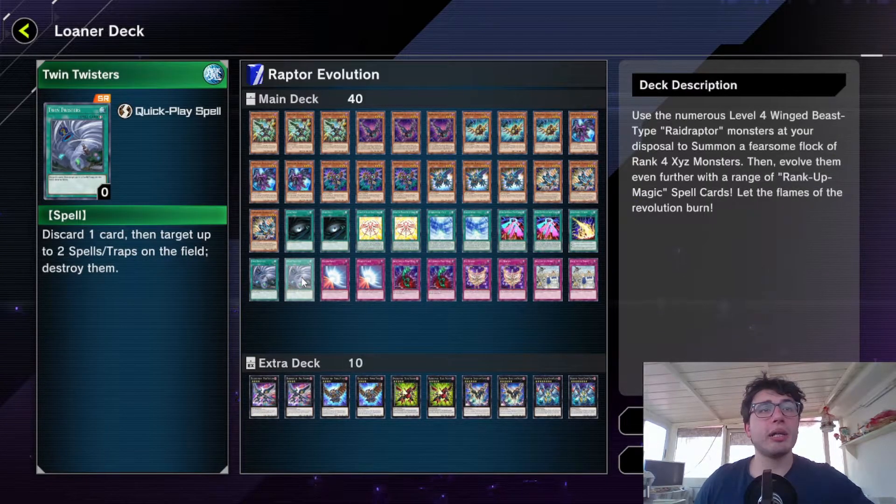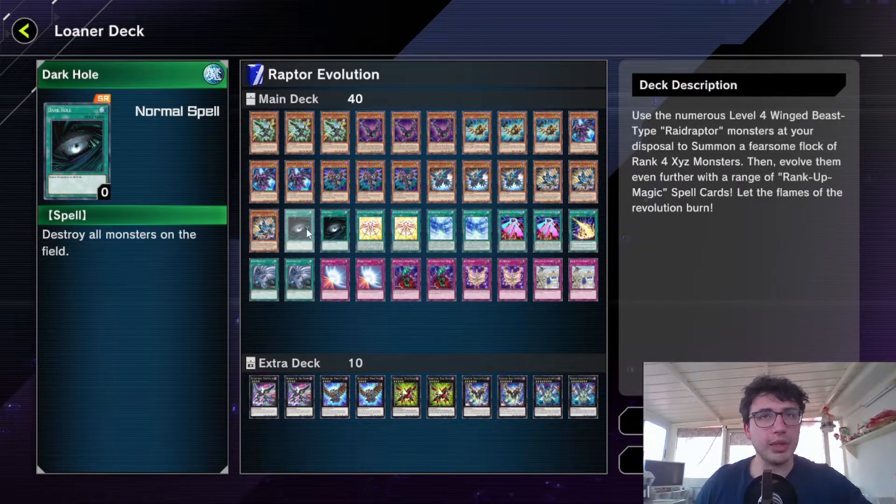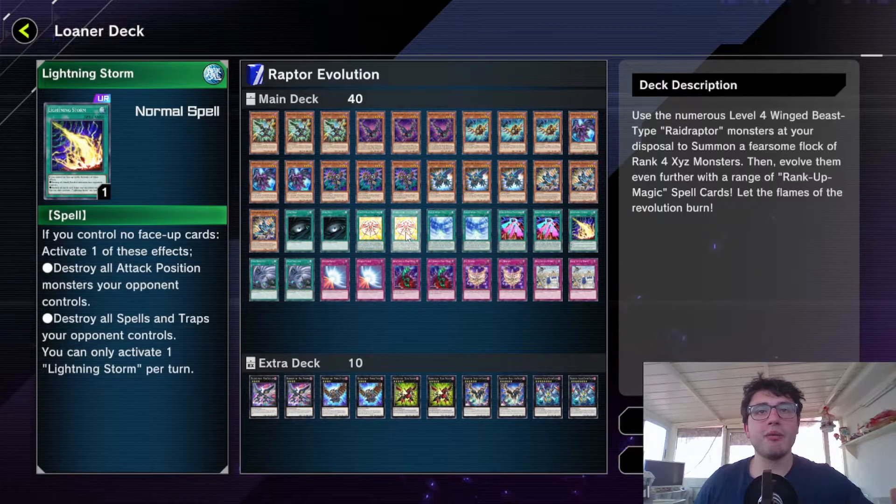Among the staples we've got Twin Twisters — really cool to get rid of backrows — double Dark Hole, really nice, and one Lightning Storm.